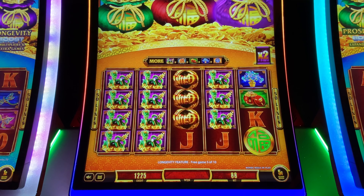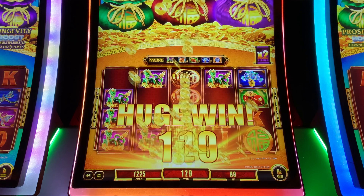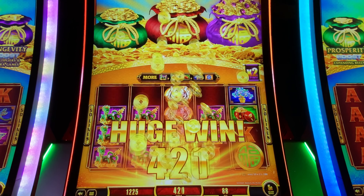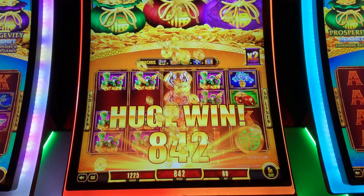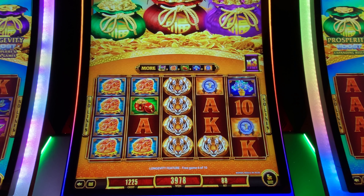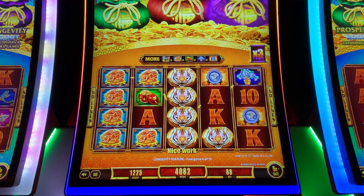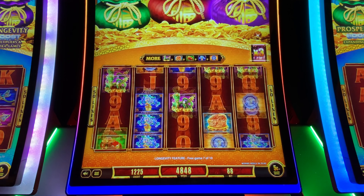That should be good! $5 each line — collect those coins! Tickle those nickels, these are nickels. All right, that's $200! That's good too. Oh I got my money back.